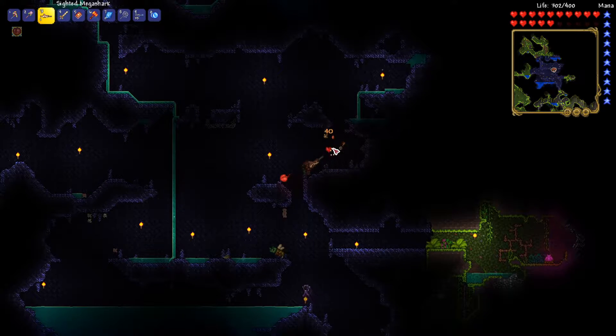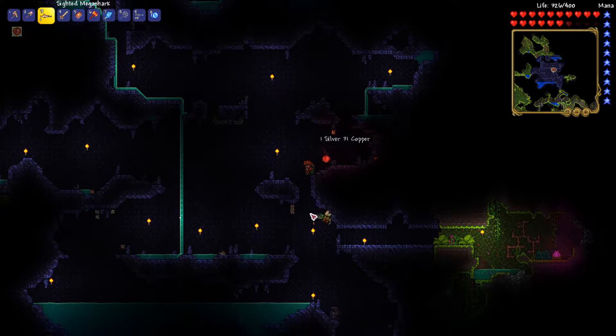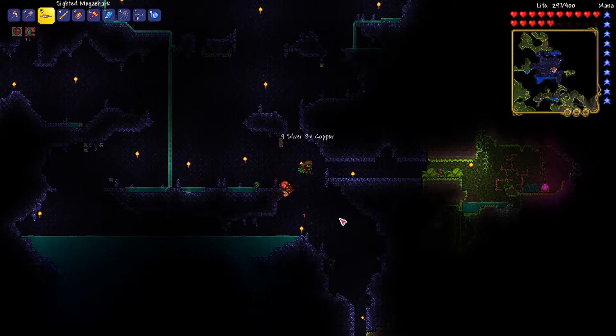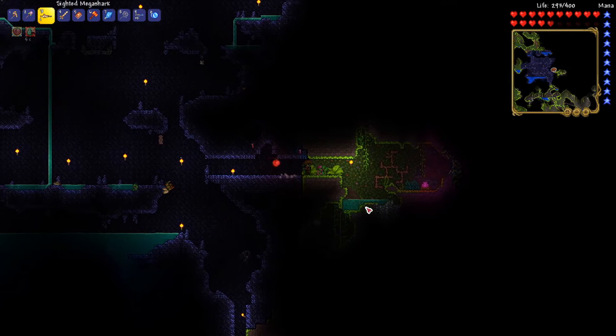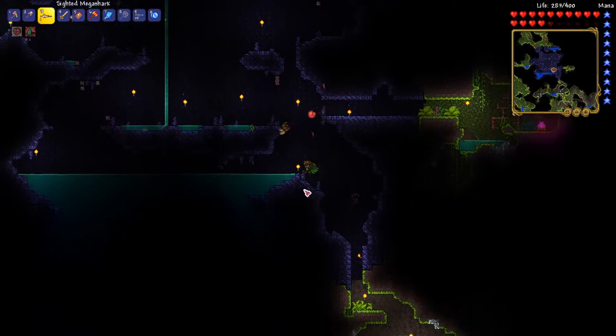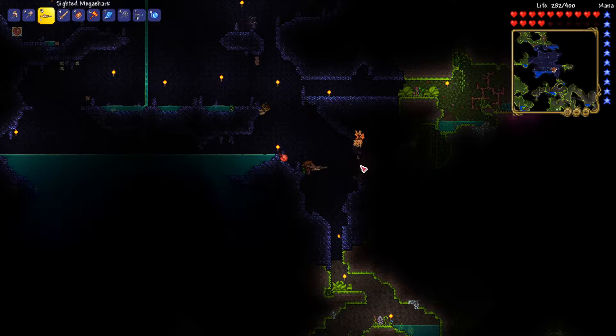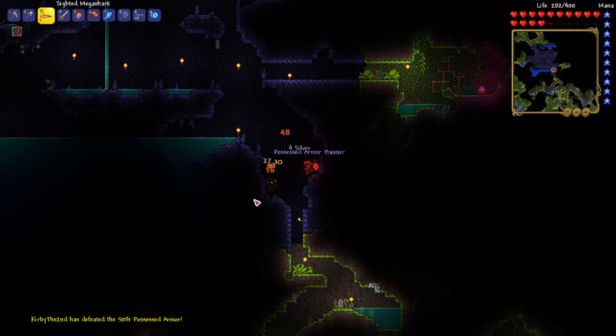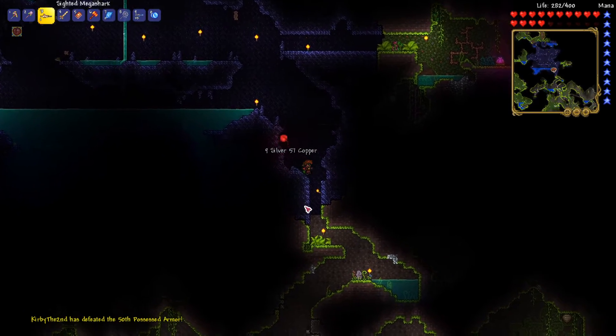Finally found a Plantera Bulb. My god, how is a Plantera Bulb so hard to find? So it's on the east side of the granite cave. As soon as I find the granite cave, I'll be close to it. Now just find more life fruit and more Chlorophyte. Back in a bit.